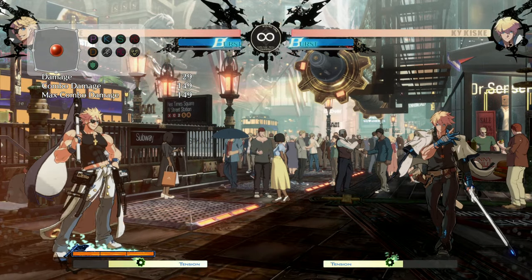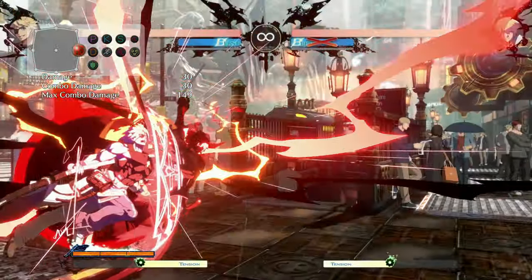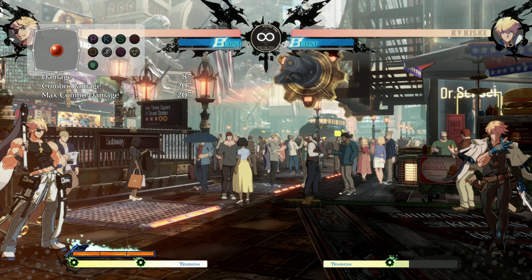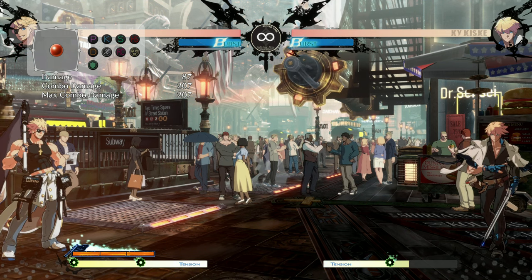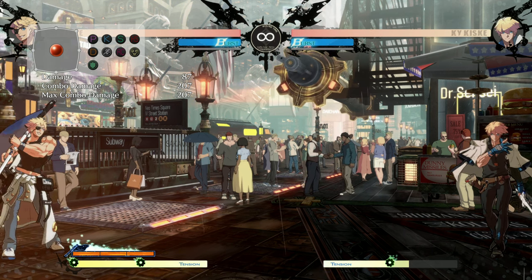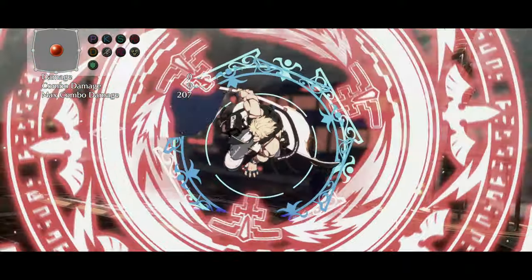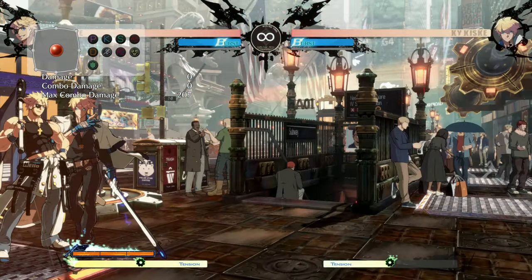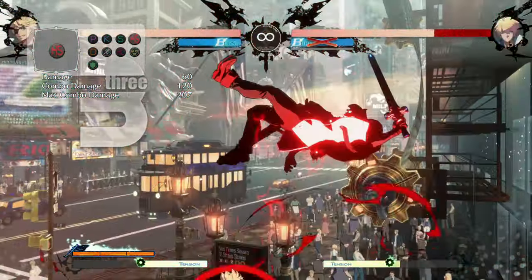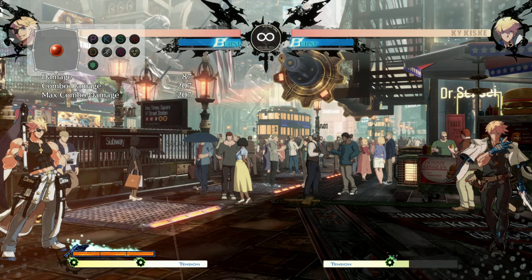We have damage values turned on to show: with full bar the follow-up did a lot more damage — 200 mid-screen not even including a wall break. Keep in mind this is a fully invincible move — strike immune and throw immune. So if you have a full bar and you catch someone mashing, this could be a game-over scenario. If you have 100% tension to work with, it's a really interesting super on multiple levels.